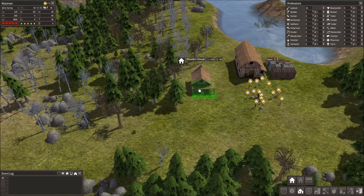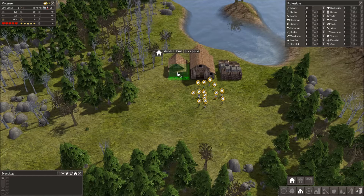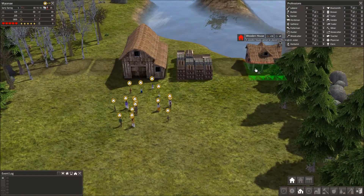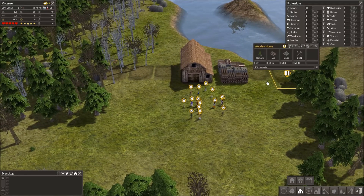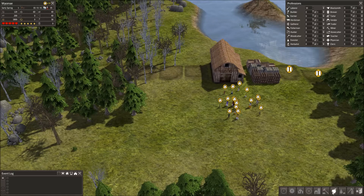You can rotate buildings like that. I'm gonna set a house here — one house, two. I'm just gonna put them right in a row. I'll put three houses there — four, five — that should be enough for everyone to live in. However, I'm gonna pause these two houses and only focus on the first three until I can get some food going.